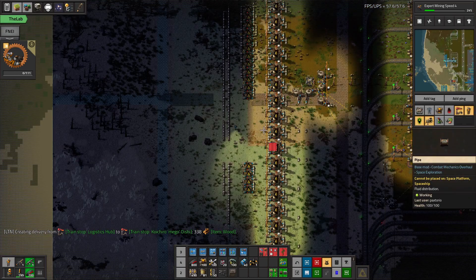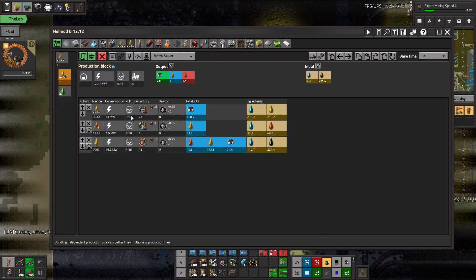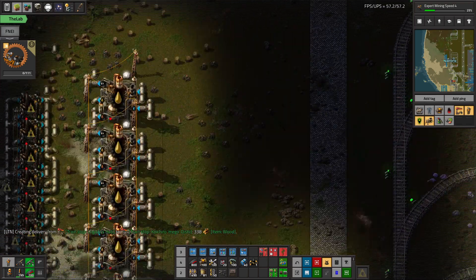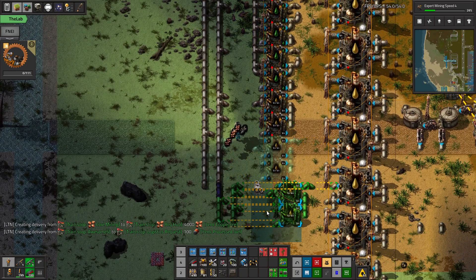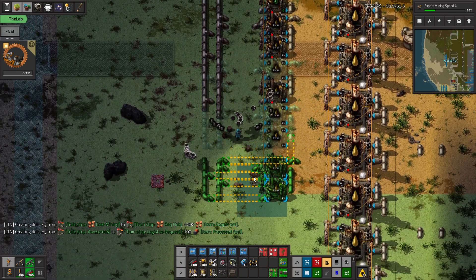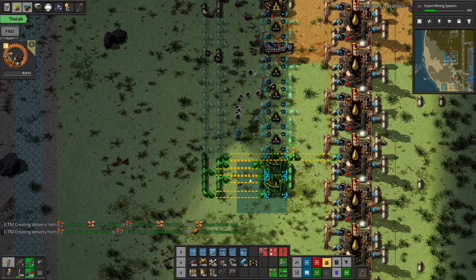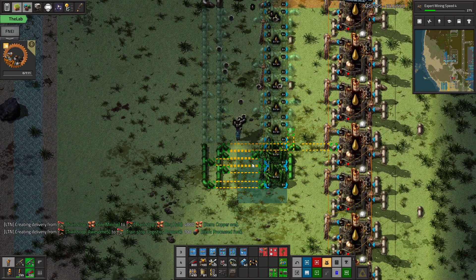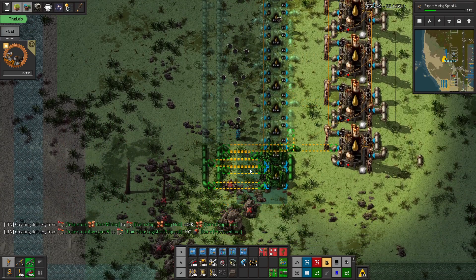Let me just deconstruct the rest. So we need four heavies and 21 light oil cracking. We're going to build 22 of them more or less since we want to make sure we can crack it all. So that's two, four, six, eight, ten, twelve, fourteen, sixteen, eighteen, twenty, twenty-two. That's a pretty nice alignment as well.